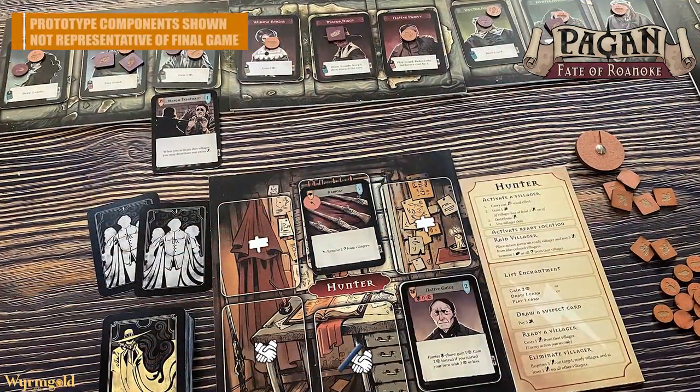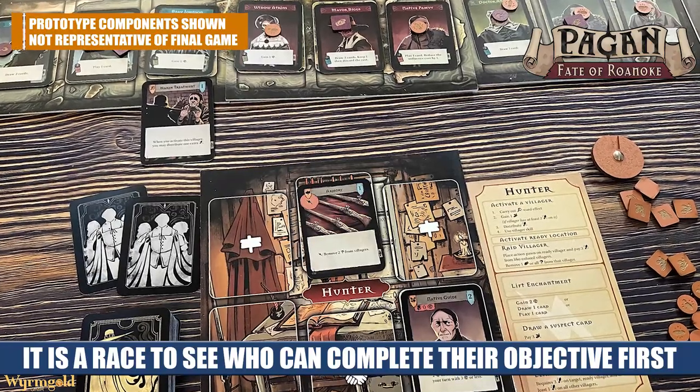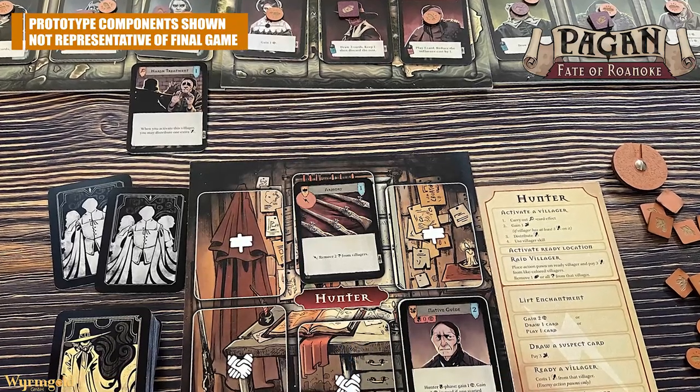There are some strategies where you can eliminate characters based on their abilities, not wanting the witch to have access to certain special abilities. But you need to be really careful because you're only going to get three tries before the end of the game. You're going to go back and forth like this until one of the in-game conditions is met: the witch gets three favors on their hidden character and triggers the ritual, or the witch hunter eliminates the witch.